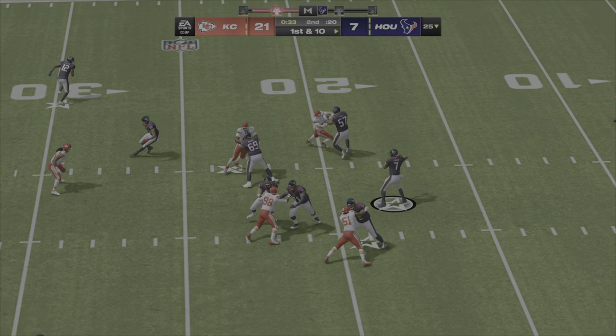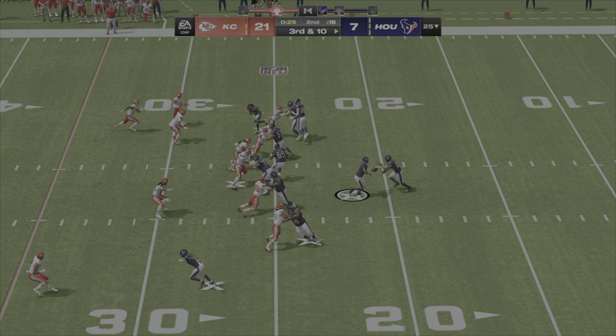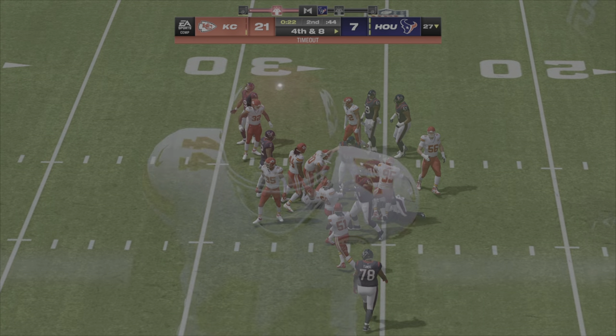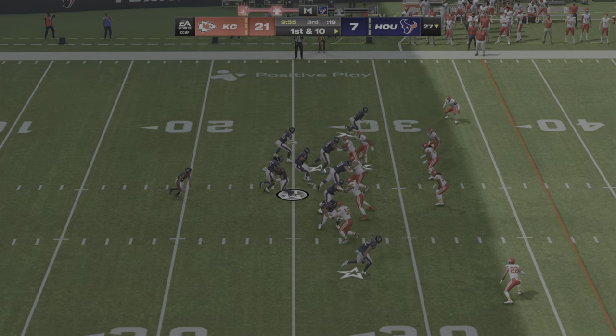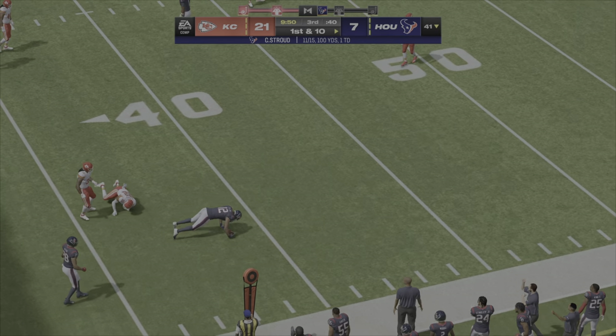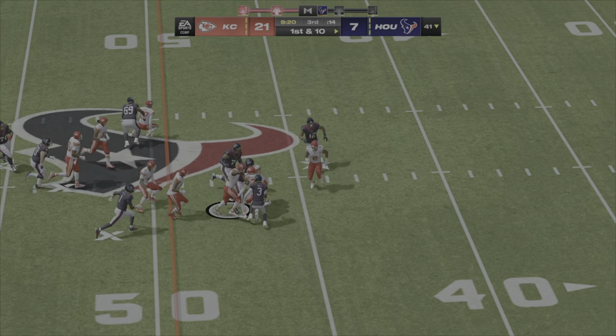Stroud looking to throw and that is incomplete. This time they stay on the ground and he'll be stopped at the 27-yard line. The running game struggled in the first half — the opposition knows how to focus on defending the pass. Out of the shotgun they run with Mixon. Oh, what a move.